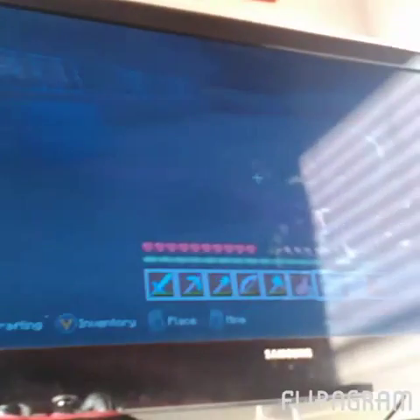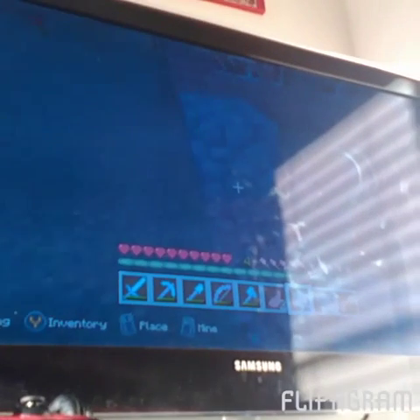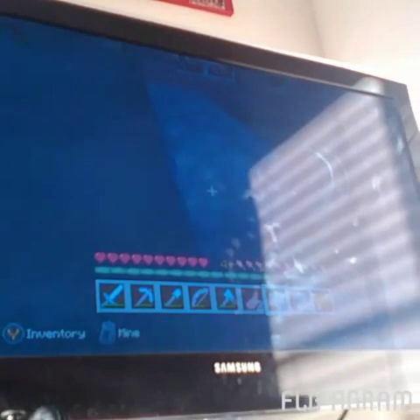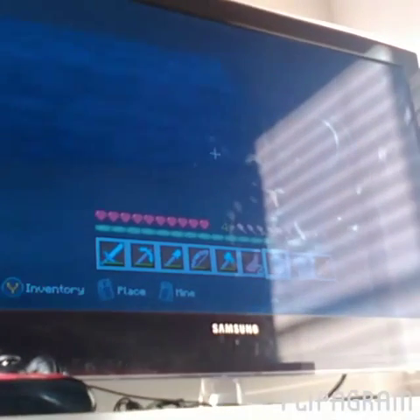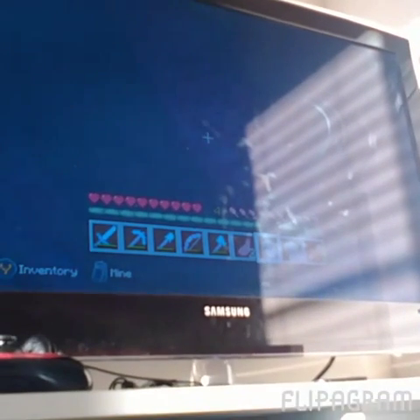First of all we're going to be doing a Minecraft house tutorial. I'm going to show you how to set out a base of your house and maybe a bit more. So start off by placing your blocks like so. I have left a gap in between to show where my door will go. Just keep placing 10 blocks along and 20 blocks back.